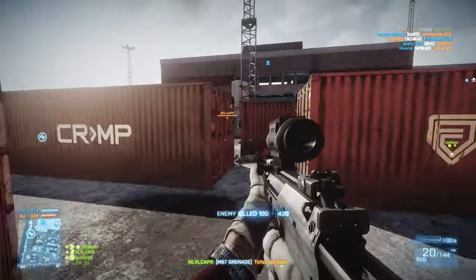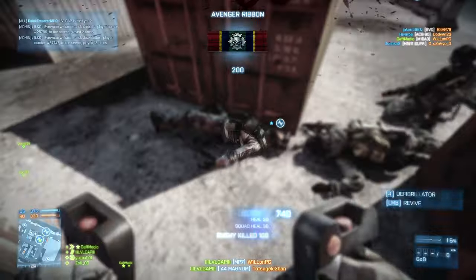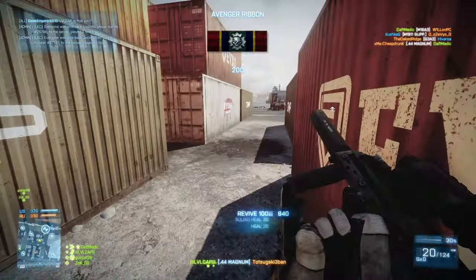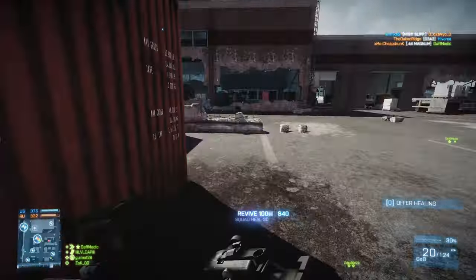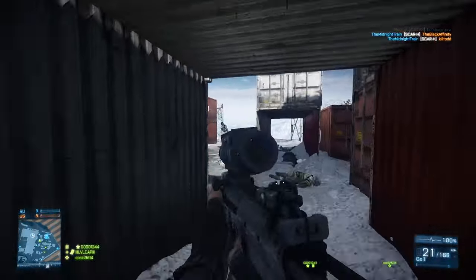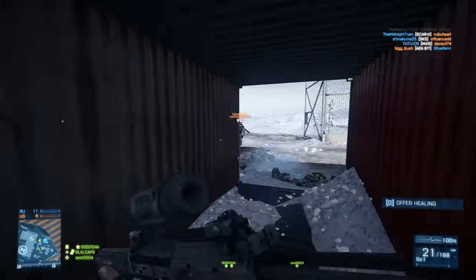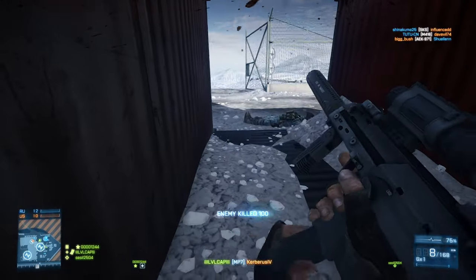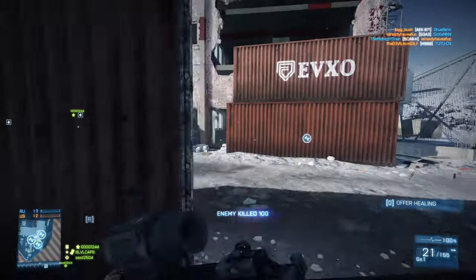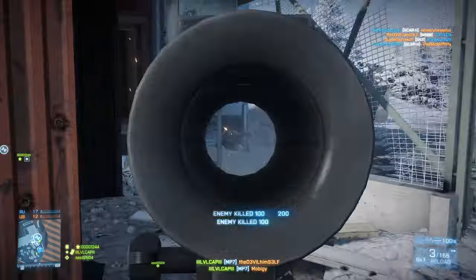Of course, the IRNV sight has its downsides. You have to aim down sights for most engagements and there's complete black surrounding the sight, so you can't see anything else. I have definitely been watching corners and not noticed guys sneaking up directly to my left, and it's gotten me killed. You just have to get used to quickly peeking down the sights rather than zeroing in — look down, peek around a corner, unzoom, look around you, zoom back down. Just keep toggling ADS to make sure you're aware of your surroundings.